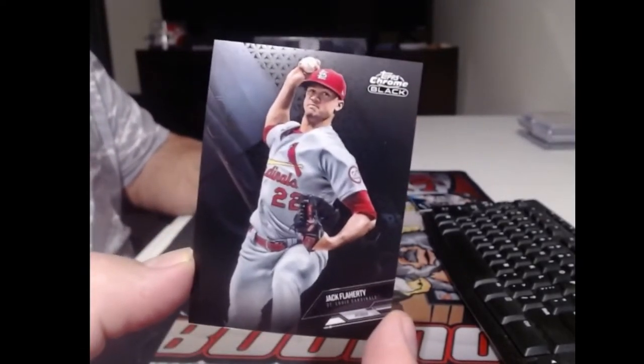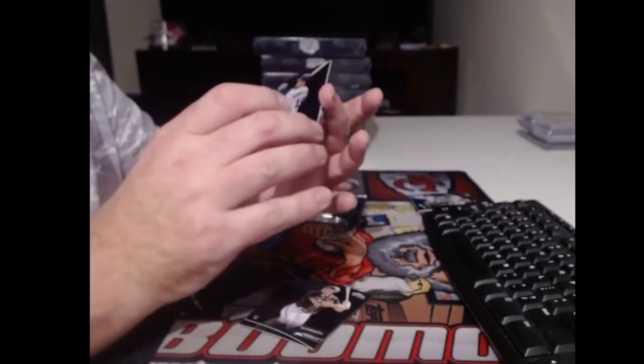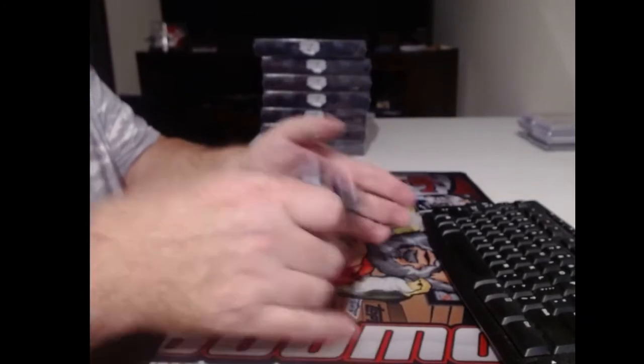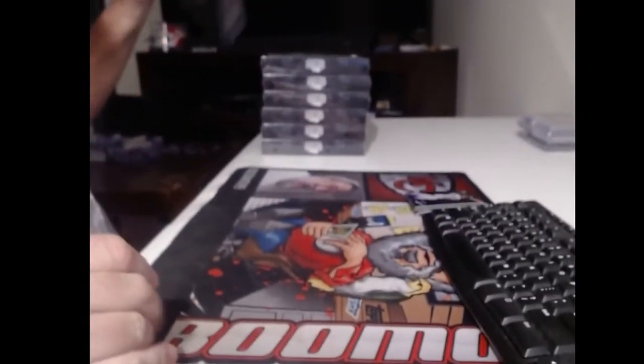Jack Flaherty. Jake Cronenworth. And we got a purple rookie card to 150 - Alex Kiriloff. Two L's, two F's. Probably get rid of an L and an F. Making it a lot easier. Kiriloff.